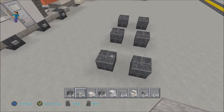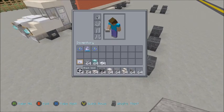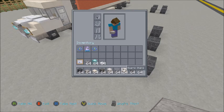Right, so at the very start of the truck you need: black wool, stone slabs, quartz slabs, grey wool, light grey wool, grey stained glass, quartz stairs, cobblestone wool, and a button.